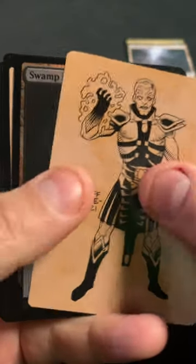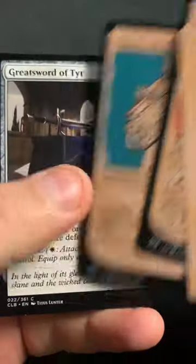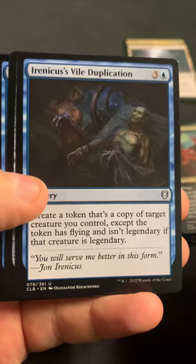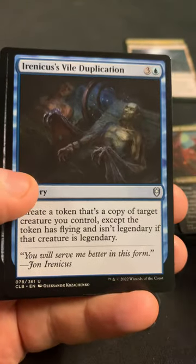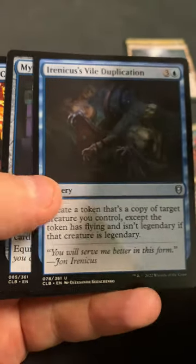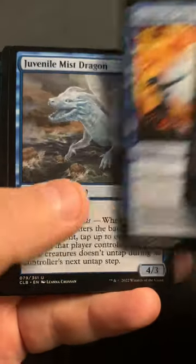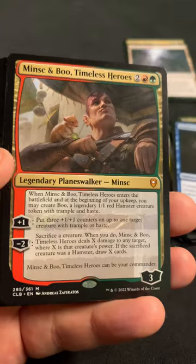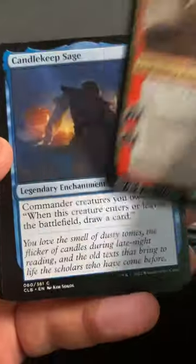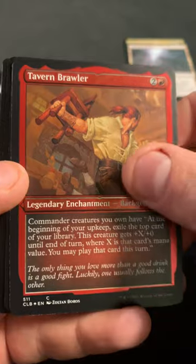John Arinicus. We got another Swamp Foil. The Vile Duplication - that's a really nice hit. It's worth a lot more than a lot of the rares. Hey, there's another Minsk and Boo - now we just need to get the Boo. And we got the Tavern Brawler in Etched.